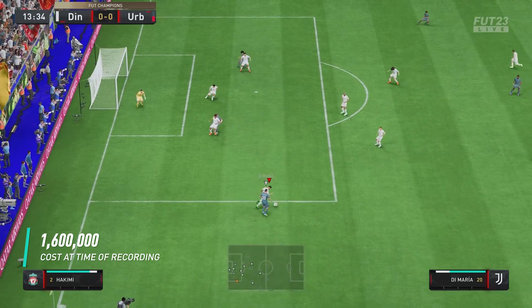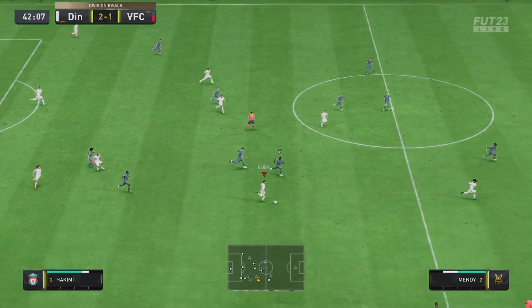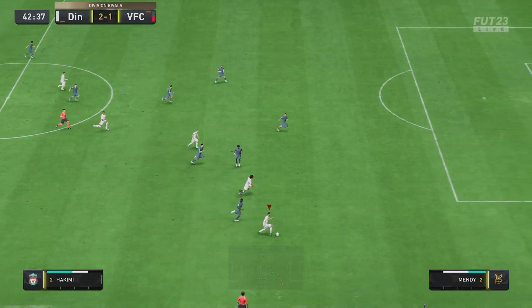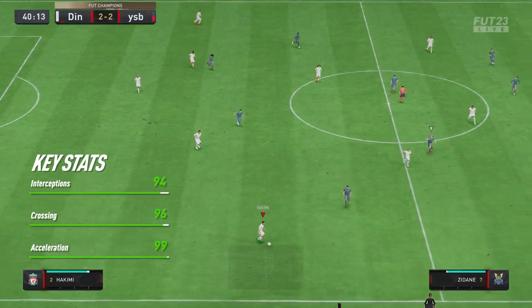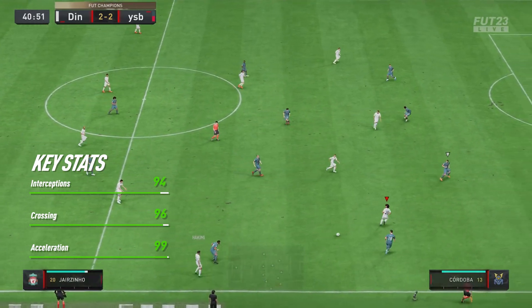No matter where we played him, he had no issues getting forward. He was constantly making good charging runs into attacking areas, and the pace on this card was fantastic. It's so easy to get up and down the wing with an item such as this, and once he's past the man, he's got the strength to hold them off. Pace — big thumbs up.